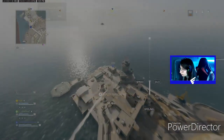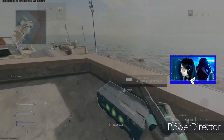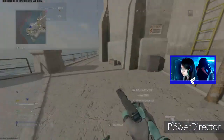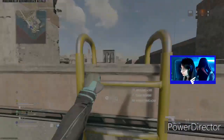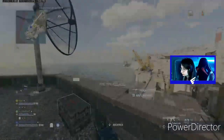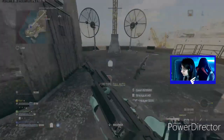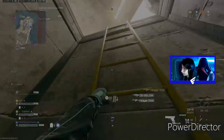Wait here, wait here — let's go to the stronghold. I have two guns. Go up — how much cash do we have?